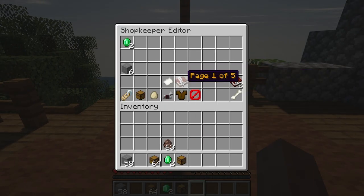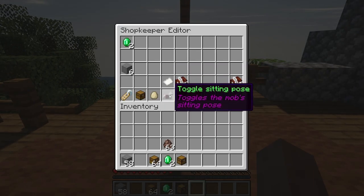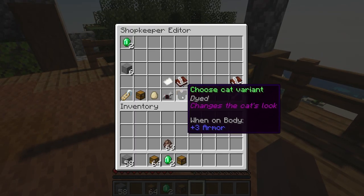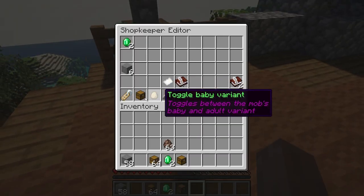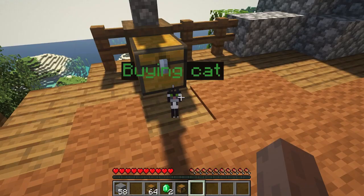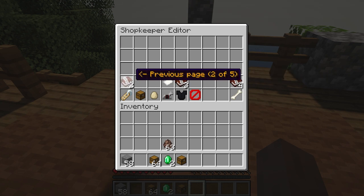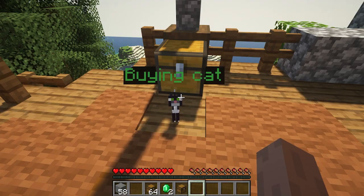When you configure again, you have options like the sitting pose — you can change it. This plugin is really awesome to play with. You also have the dye of the cat. These are some basic settings you can probably pick up really easily. That's the basic idea about buying shops, so let's talk about the selling shop now.